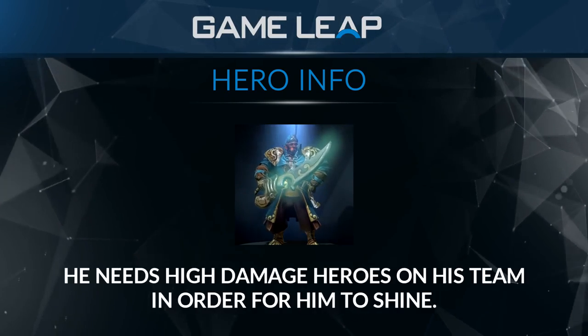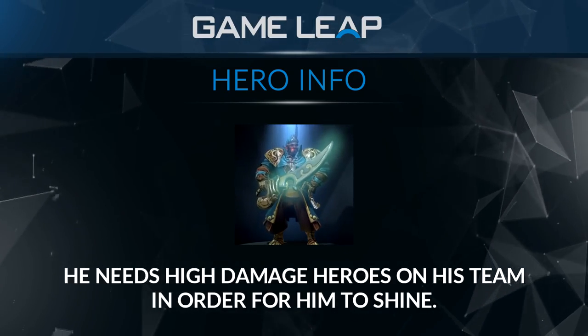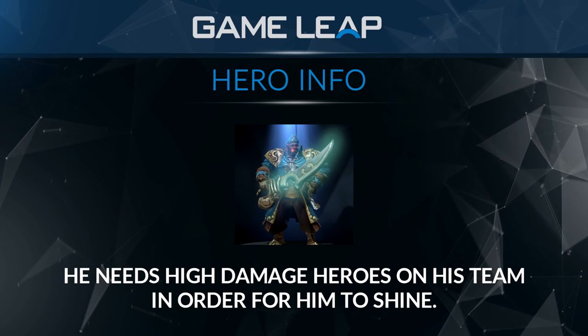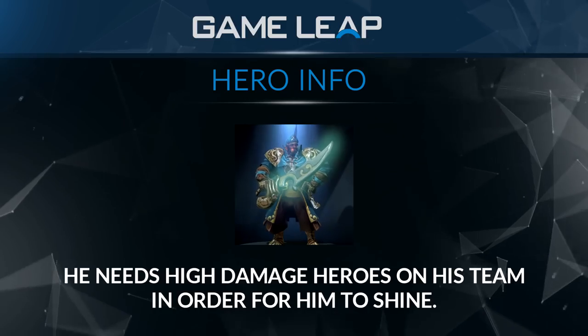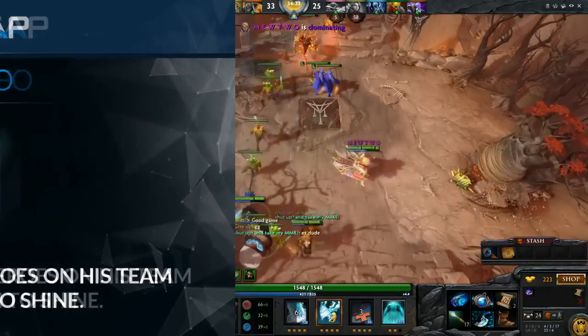Kunkka really needs high damage heroes on his team in order for him to shine as a pickoff or setup hero. If the team has low damage or the cores are underfarmed, it can be tricky to make use of his great catch. It doesn't matter if he can catch heroes if he and his team don't have the damage to get frags.